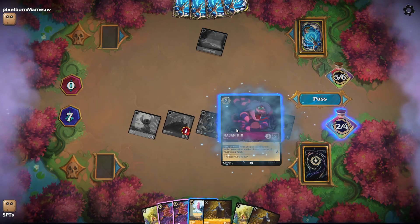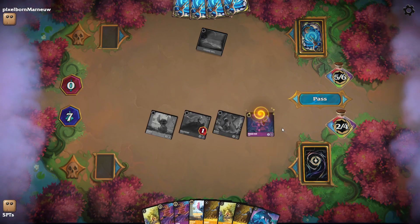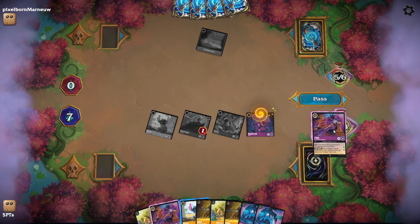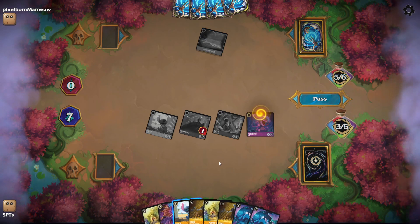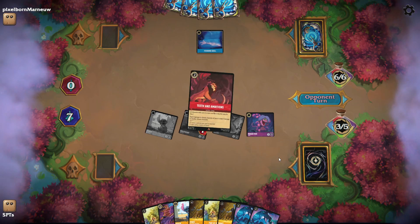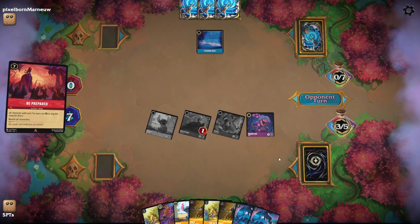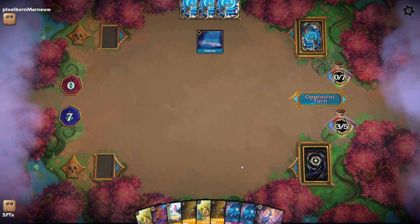We can go ahead and play Madam Mim — we'll return one of these cards back to our hands. Let's get the Rabbit trigger. We'll go ahead and pass the turn. They're probably going to Be Prepared here — yep, Be Prepared. Which is fine — we get to draw another card, and we have plenty of cards in our hand. They only have 3.